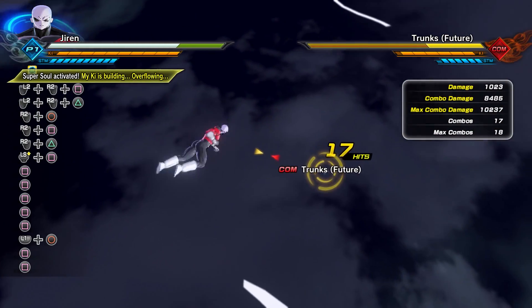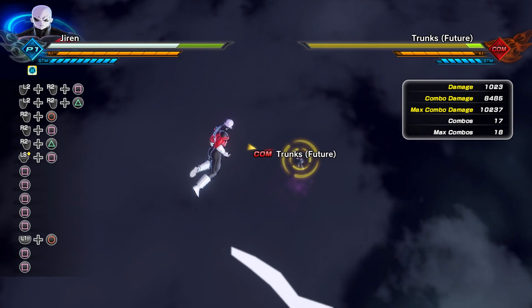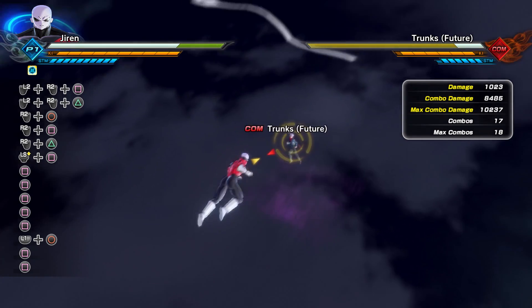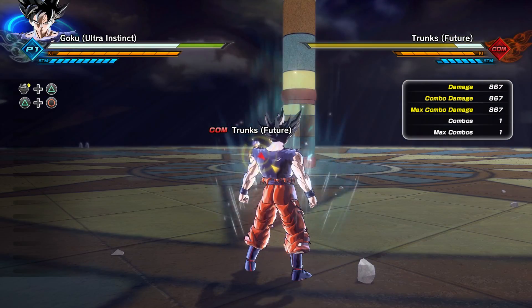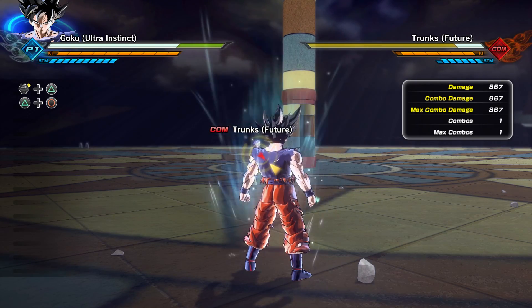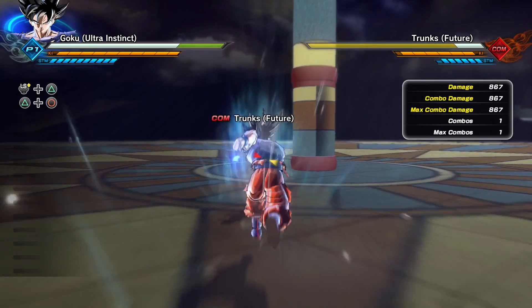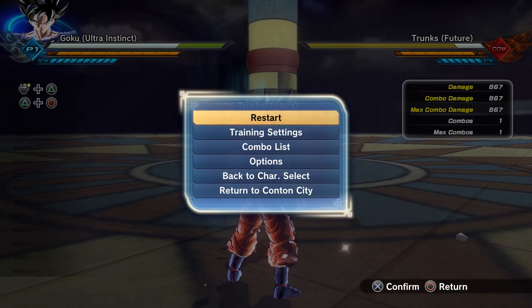Now we're going to move on to Goku, first starting off with the variation that has the undershirt on, and the second one will be the variation with no undershirt. Now we're on Goku, and the first time around we're going to do it with the version that has the undershirt on. One thing to keep in mind with this Ultra Instinct Goku is that he does have the auto dodge ability.